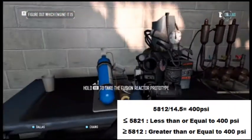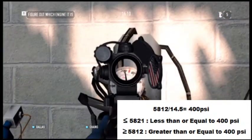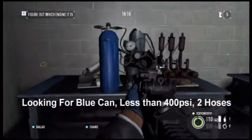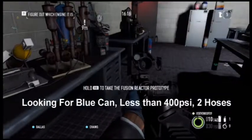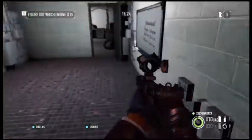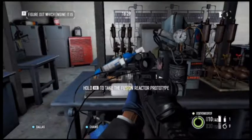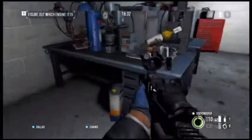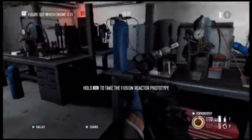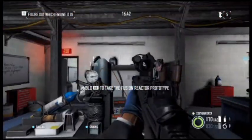Now I'm going to look for a blue canister with less than 400 PSI and two hoses. That one right there is not a candidate even though it's a blue can. Green can — nope. Here's another blue can, but again too many hoses. That's a yellow one so it's not that one. Blue can, blue can — wrong number of hoses.